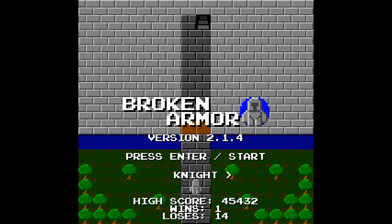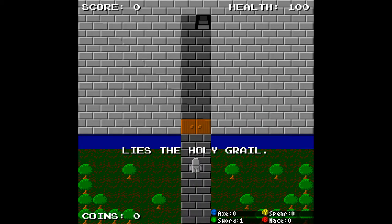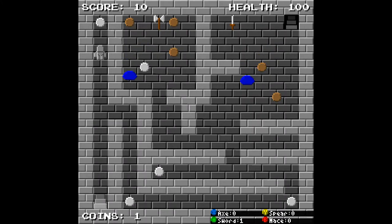So this is version 2.1.4. You can be a knight or a mage. We'll go through the knight gameplay for a bit. Somewhere down there is like the holy grail — what you're looking for. It gives you a little knight on the bottom right. You have axe, spear, sword, and mace which you'll collect. You start with a sword and they're all one-shots. So you go to these little dungeon areas.